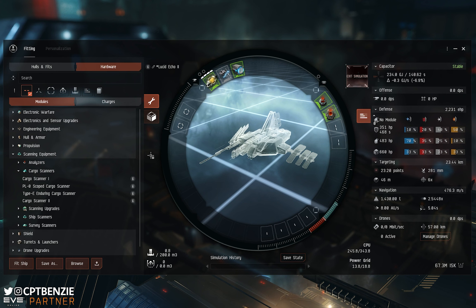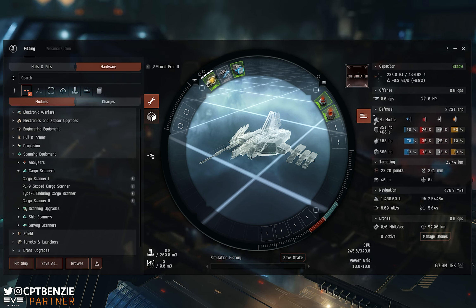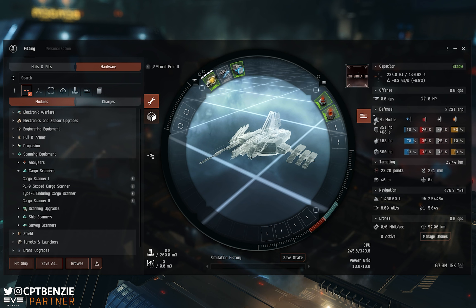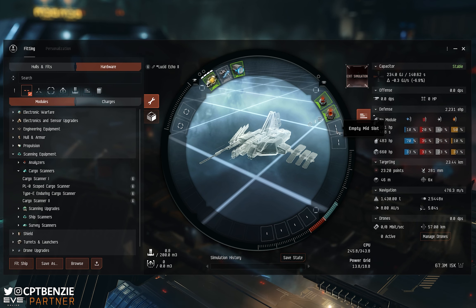A lot of people don't like it when explorers cherry-pick sites because it means the site takes a little bit longer to despawn. Quite frankly, your time playing the game is important, so if you want to scan down cans and decide one's only got one carbon in it — fit a cargo scanner. That said, I personally am quite happy just to hack into everything and get the site to despawn slightly faster. If you want to put a cargo scanner in, go for it, but just be aware it's going to take up a mid slot that could otherwise be used elsewhere.